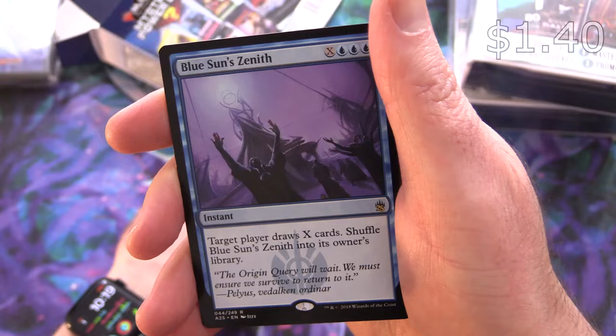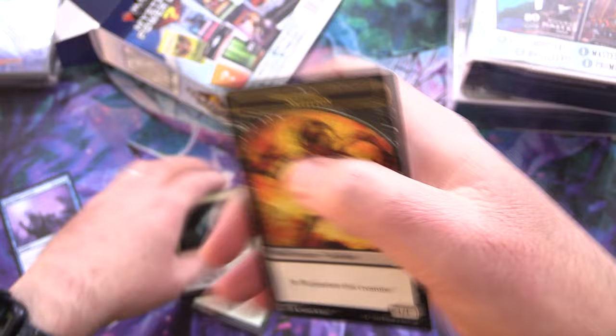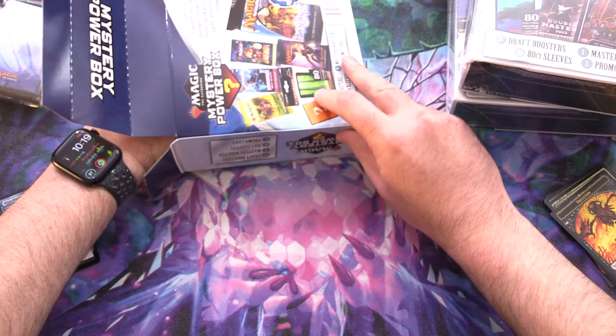A Foil Bailoff Null and a Skeleton Token. Alright, let's dig in for our next pack.